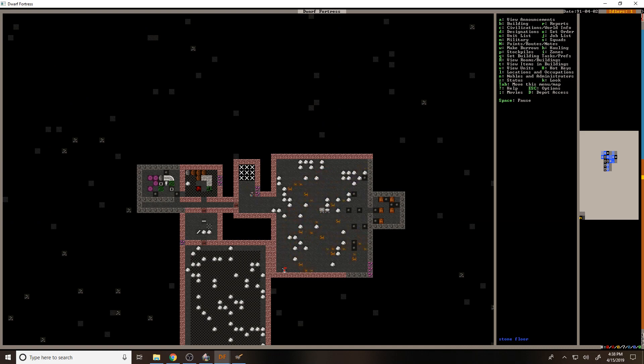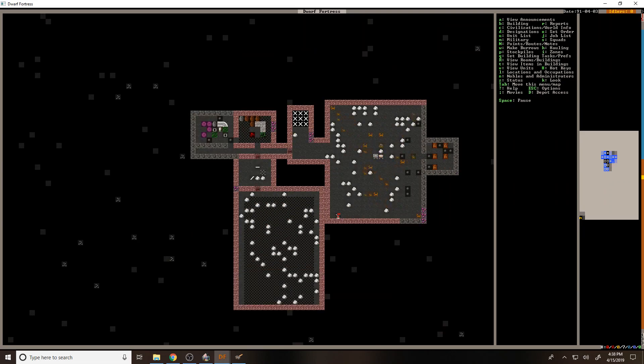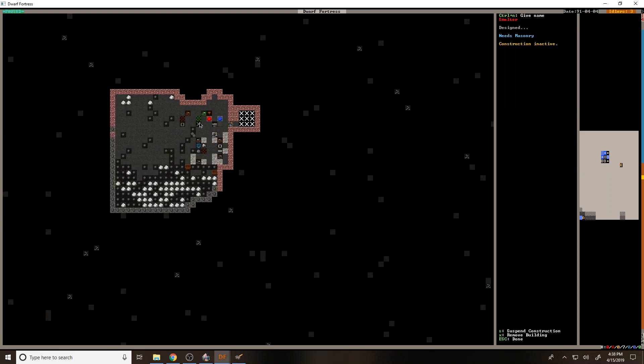We could probably kill some of our hens — that'd probably not be the end of the world. We don't really have any refuse though, because we haven't killed anything.